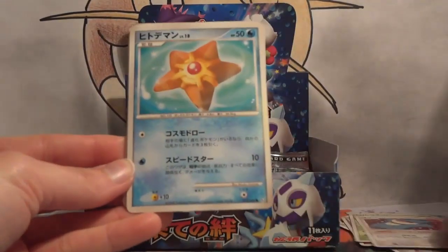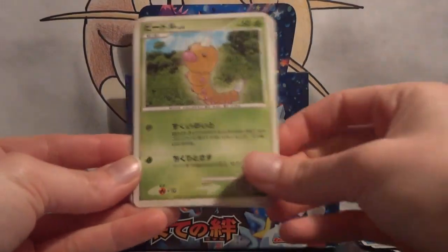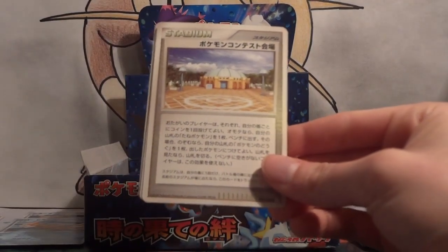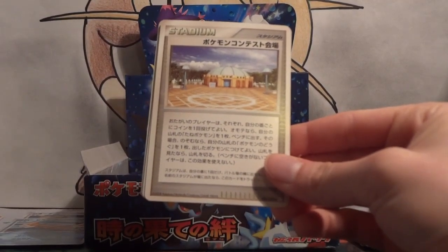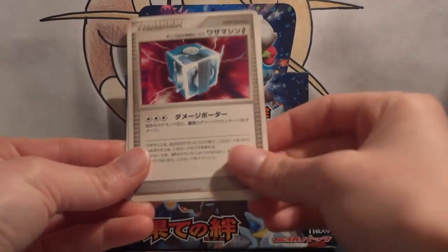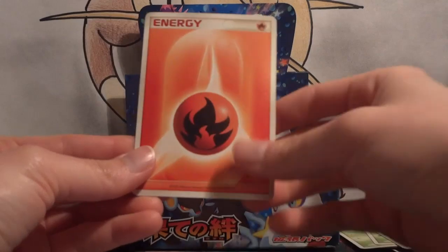Munchlax, Staryu, Seedot, Weedle, this is Pokemon Contest Hall I think, Furetris, a Tech Machine, and a Fire Energy.